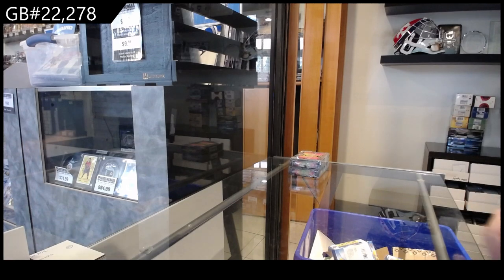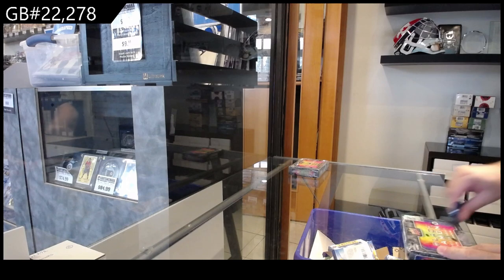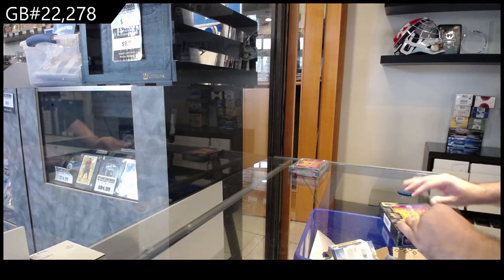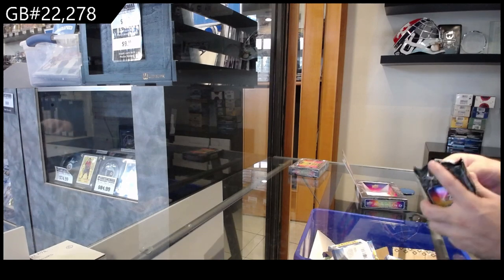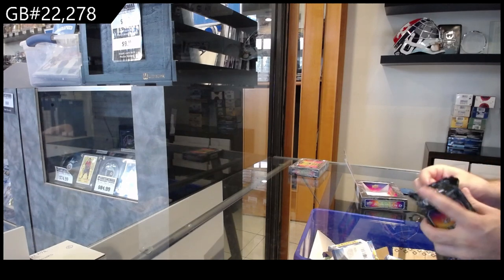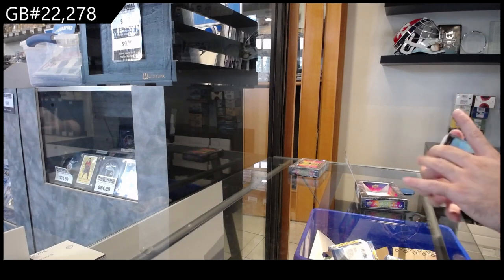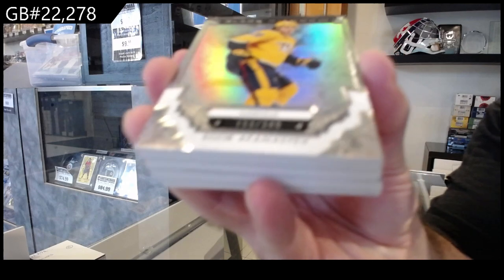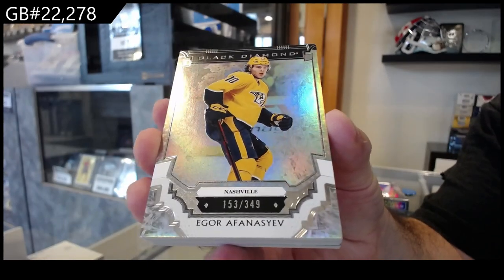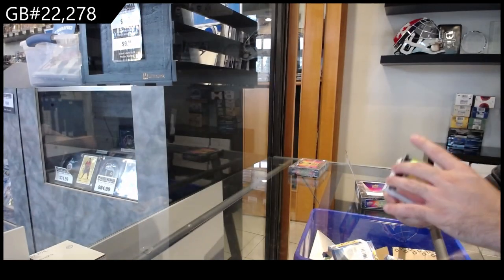Here we go — twenty-three thousand two hundred and seventy-eight. We've got the two boxes of 23-24 Diamond. Let's get started: number three forty-nine, Finessev for the Preds — a Diamond Bedard. That's correct, Wingnut.